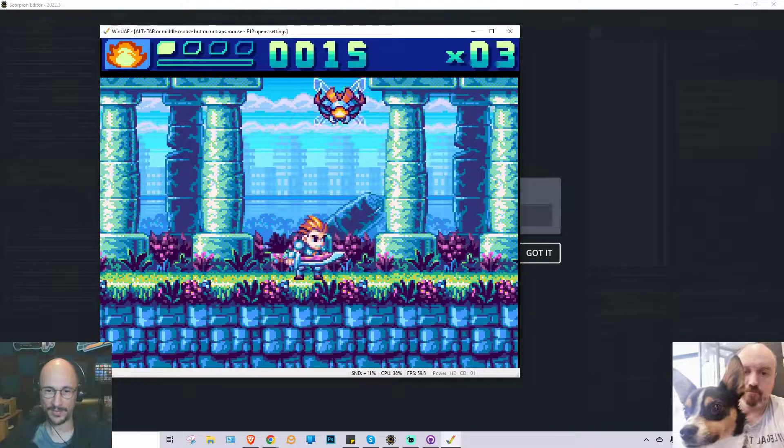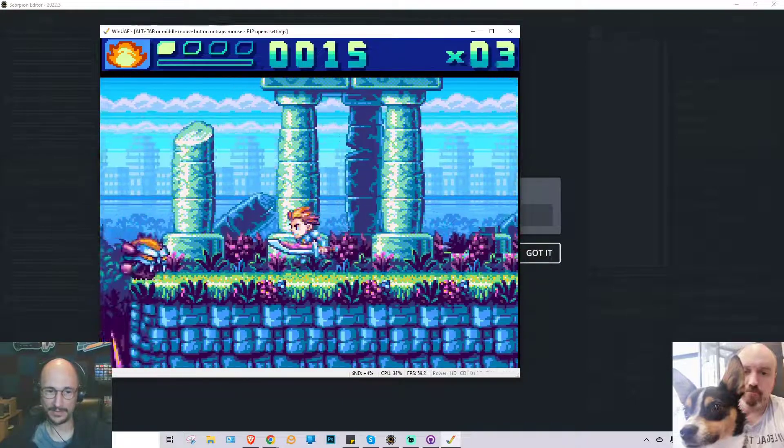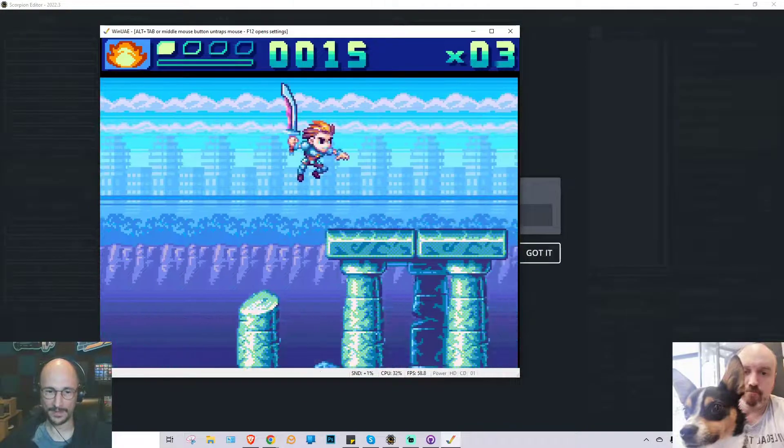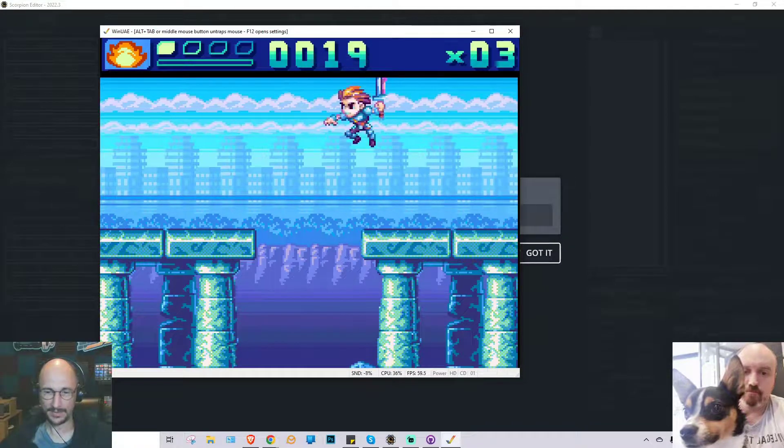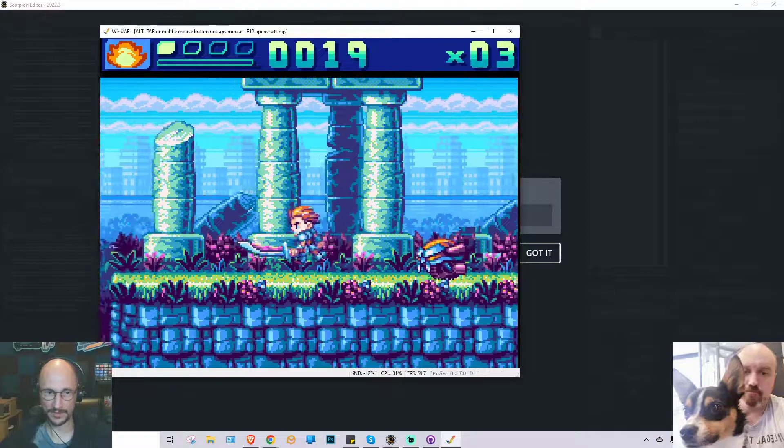Luckily I can't die yet — I haven't programmed that part. So I killed him that way. And then there are some pots to break on the ground. That's what we've got added so far.